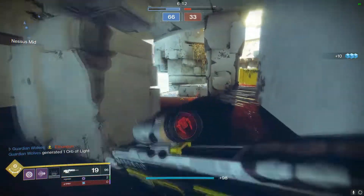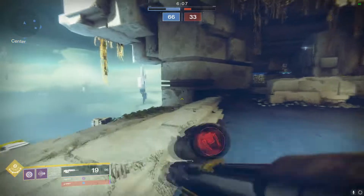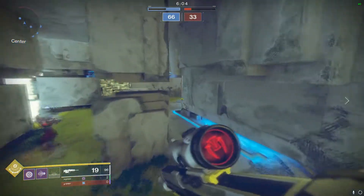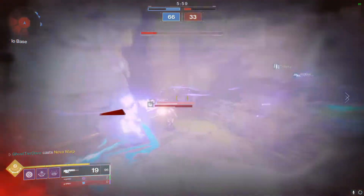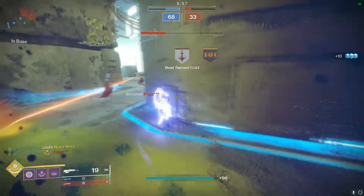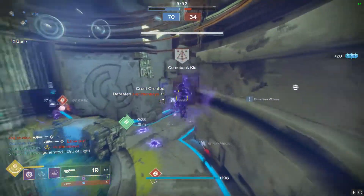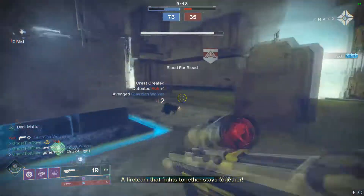The masterwork is range — it's always range, and it's the only one that makes sense. If the gun's perks are balancing stats out, then at the very least you give it a huge bump to range at the end with the masterwork, giving the gun less damage falloff and a gentle bit more bullet magnetism to make the gun feel really good.